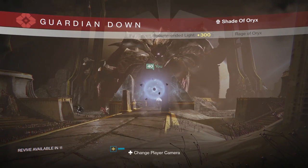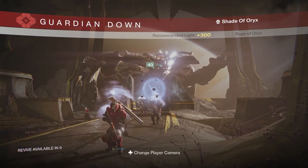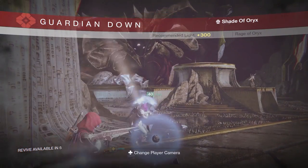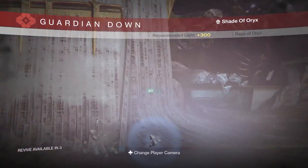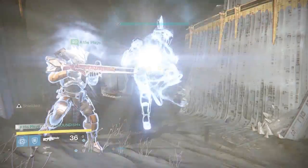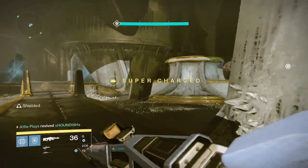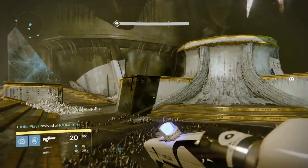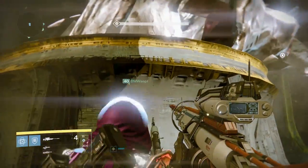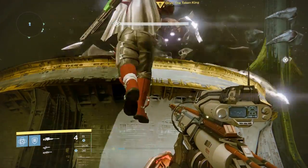Oryx will now move to his rotation phase and start on a particular platform. It's important that I'm rezzed because one of the platforms is my responsibility. They get the res on me and luckily Oryx moves to that platform, so his movement actually works to our benefit - taking a bit longer to get there. He slams his fist down and I'm jumping up with the relic on the first platform.